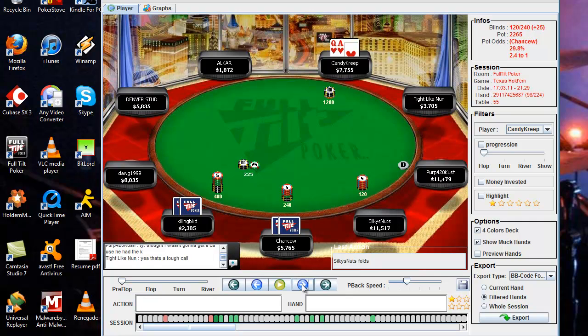He thinks about it for a minute and then shoves all in. And if you notice in the chat box on the bottom left, he says, 'Sigh, I keep running king-king into ace-ace.' So apparently he thinks we have aces and is pretty much telling us he has pocket kings. Now this is an interesting position. A lot of people would say you should just fold if he has kings because you're behind. But we already have 1,200 committed here and only have to call off another 1,585.